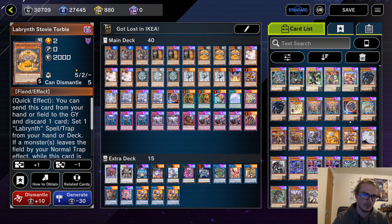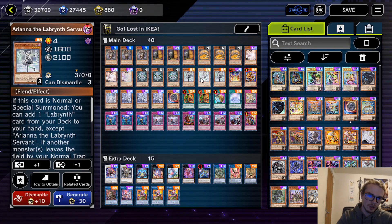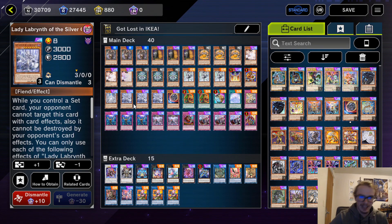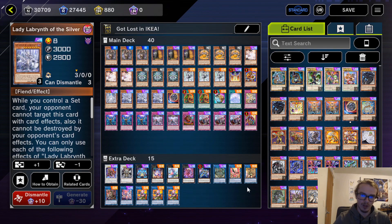We're playing 3 Stovitorvi and 3 Chandelier — pretty standard at this point. We're playing 3 Ariana, which is also pretty nice, and then 1 Lovely as well as 3 Lady. Most of this is just to give us the biggest chance going second to actually have a play, such as the Ku Klok and Lady play, or whatever it may be.